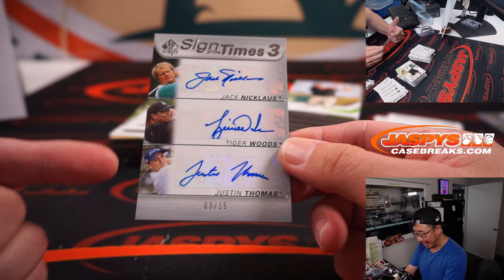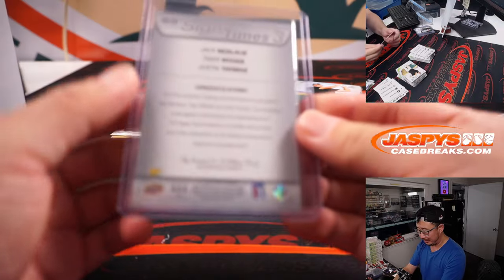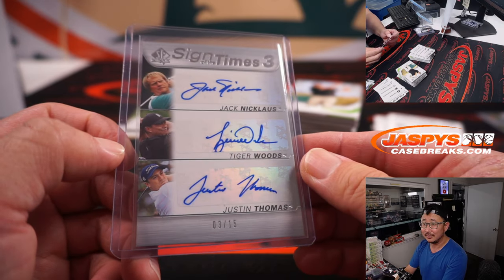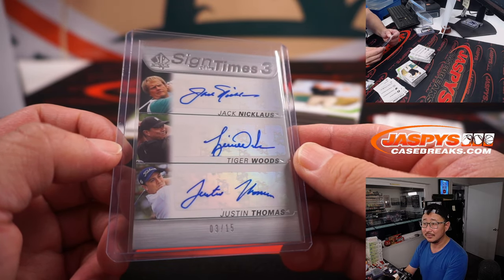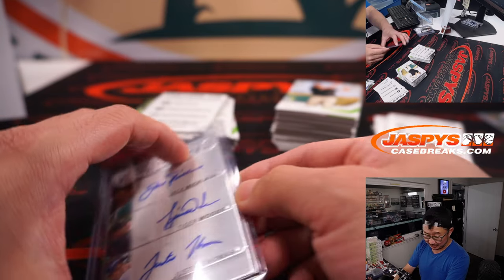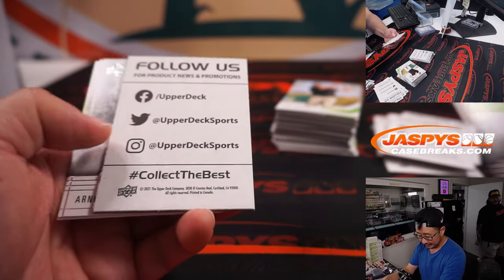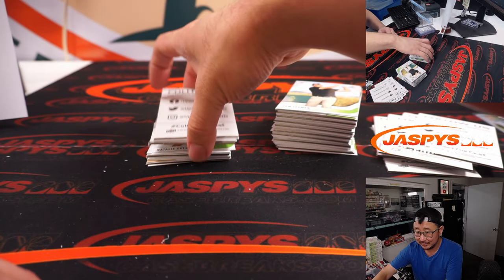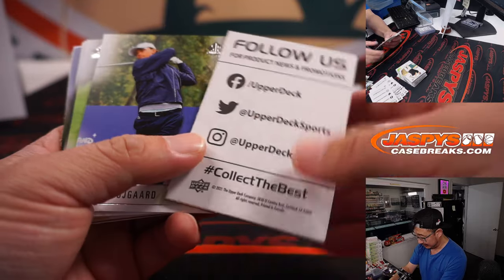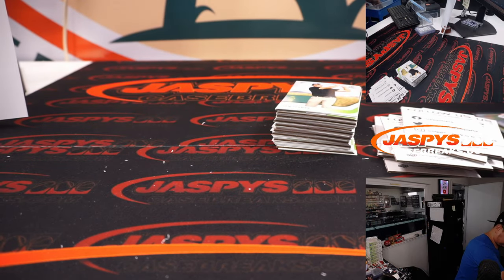Sign of the Times — three: Jack Nicklaus, Tiger Woods, Justin Thomas, triple auto. Three out of 15. Wow, that is awesome. Look at that — that's pretty amazing. How awesome is that? Even Chris had to pop in here. You don't see many of those every single day. It's a special kind of card. Congrats and good luck to whoever gets it. Michael Locia bought both boxes — it was a random box break, bought them both. Good for Michael — he gets a good one there for sure.